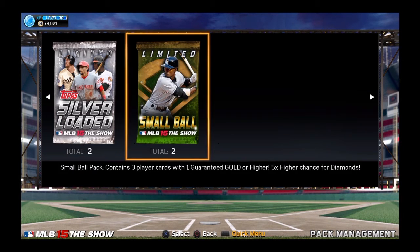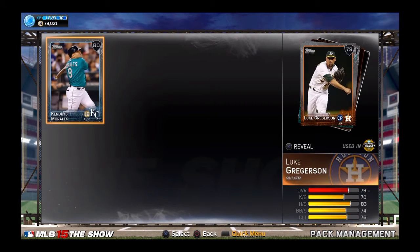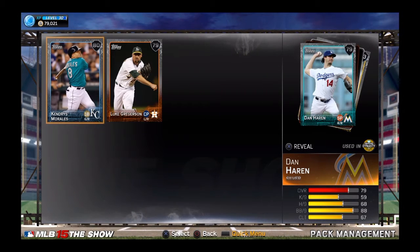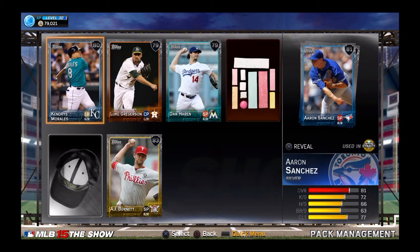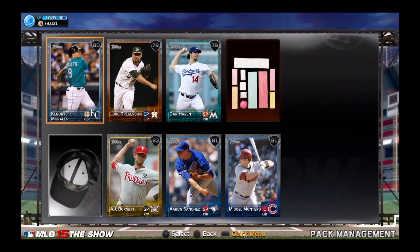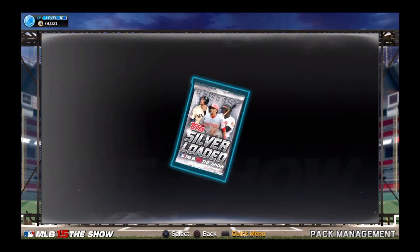I'm going to open up the silver loaded first and then the small ball. Here we go, silver loaded packs. Let's see what we can get. We get Kendries, Morales, Luke Gregerson — former Cardinal, Dan Heron — former Cardinal. Looks like nothing in this pack. No golds. We got two golds in one pack last time — Bautista and Altuve.